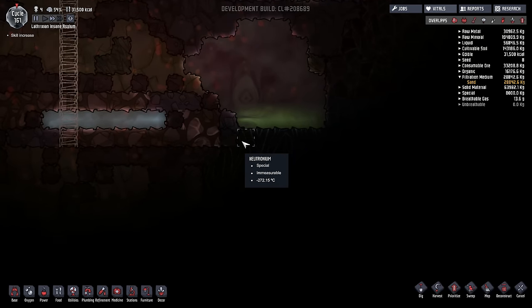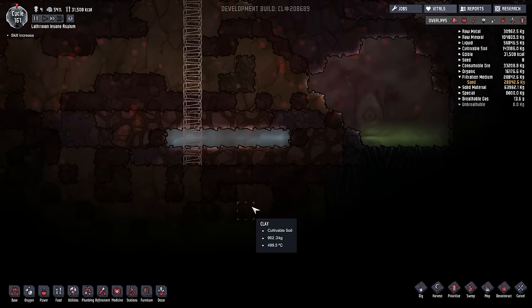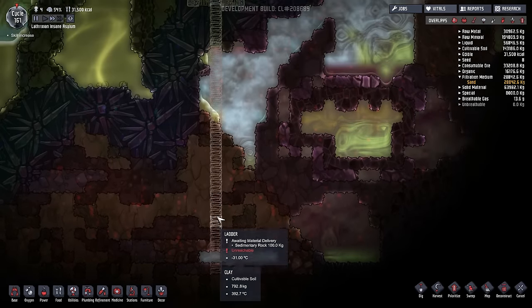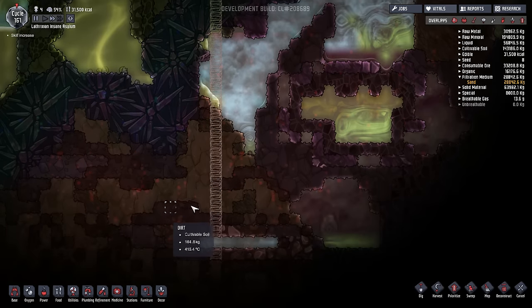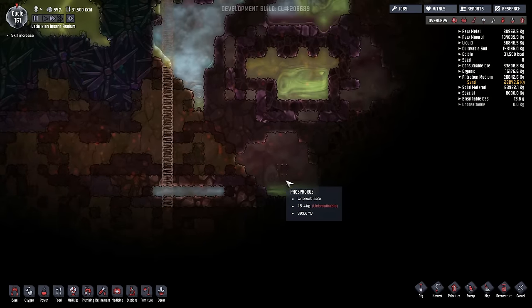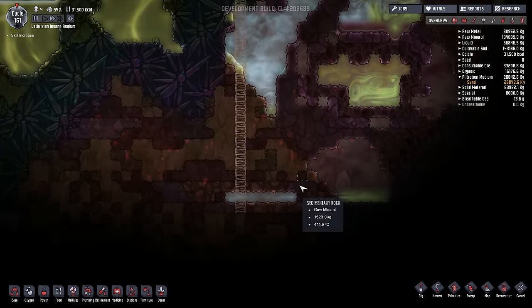We have essentially reached the bottom of the world because neutronium is on the very top and the very bottom of the world to indicate the end, and there is no magma here. It's incredibly hot so it will still serve our purpose, but I have a horrible feeling that the constant evaporation of water draining the heat from here will eventually cool this so much it can no longer be used to turn water into steam. I don't know how long this will take but either way it does mean we likely have to move away from here in the distant future.